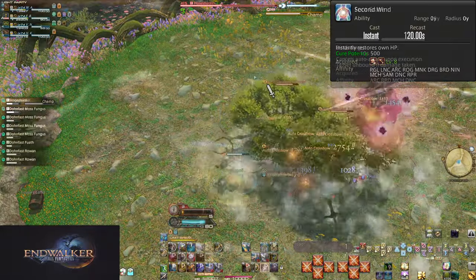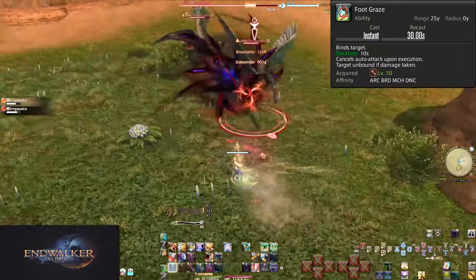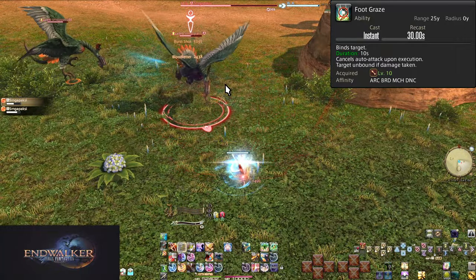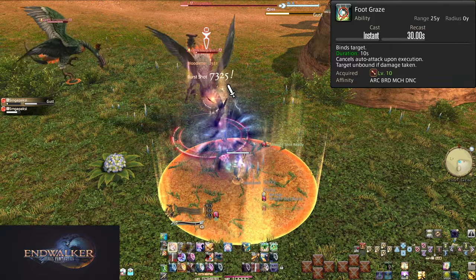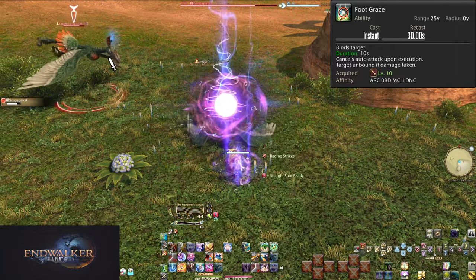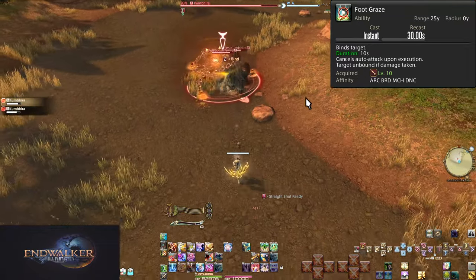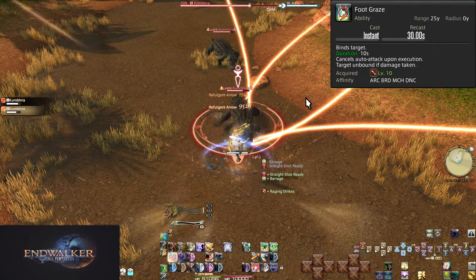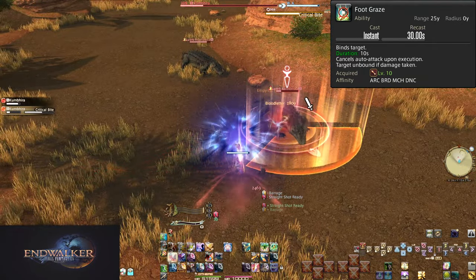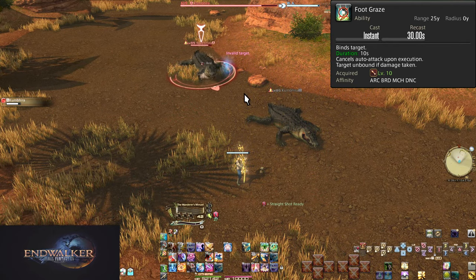Level 10: Foot Graze. On a 30-second cooldown, this binds the target in place for 10 seconds. Your auto attack will also be turned off when executing, because any damage to the target will free them. Even auto attacks will do so. This is somehow even worse than Leg Graze. Sure, it allows you to put distance between you and a target, but you're a ranged job anyway. It has no real use in party content, outside of maybe a raid.